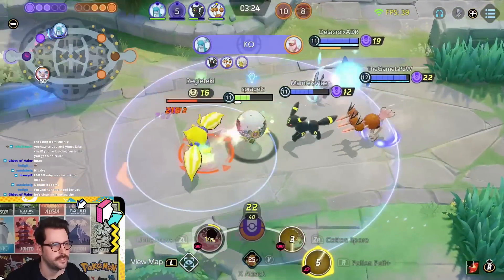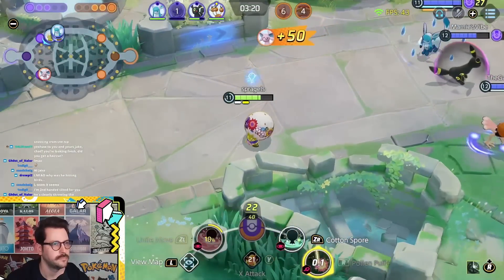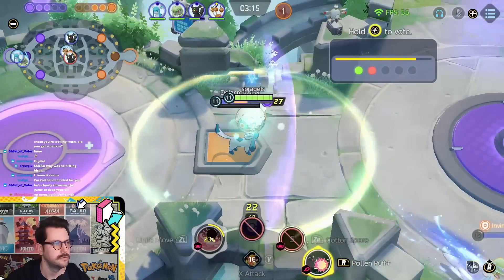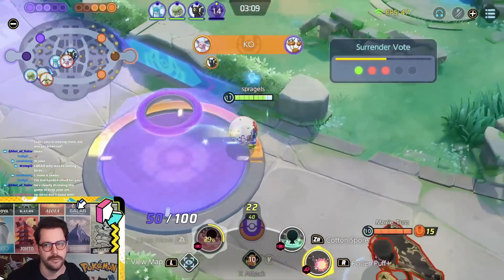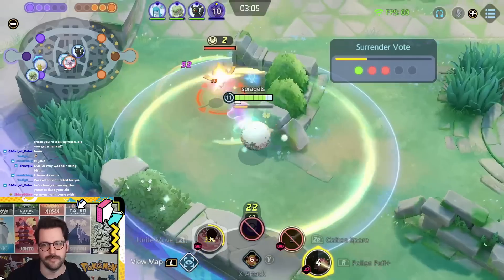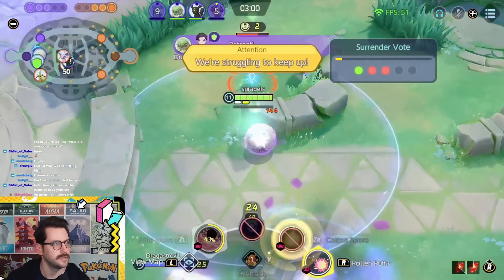Bit of a use-it-or-lose-it Unite right there. Not much else we could do. Another nice surrender vote — oops. Trying to vote no on surrender and instead I use my move. I can't wait for this to be an auto-no. There are so many things about surrender votes that I just can't wait for it to be gone. It's just so nice that it's going to be leaving.